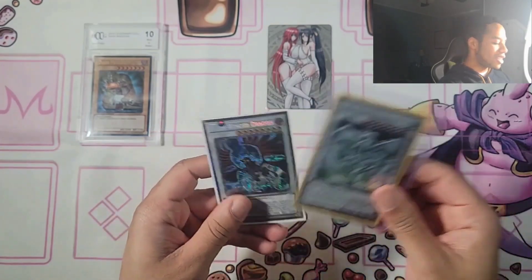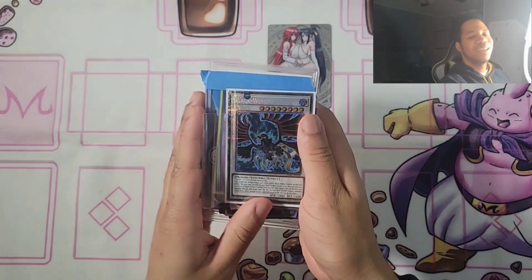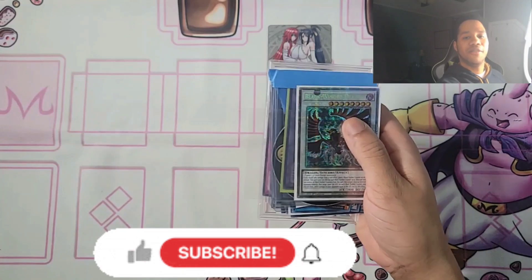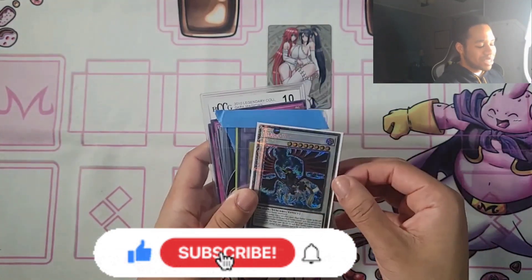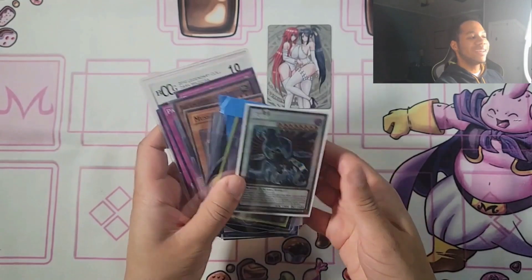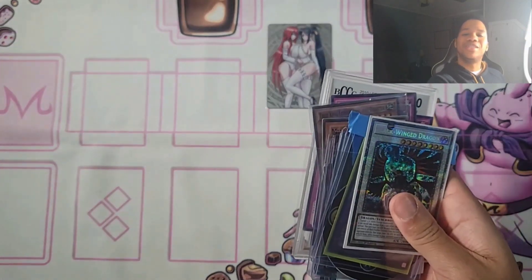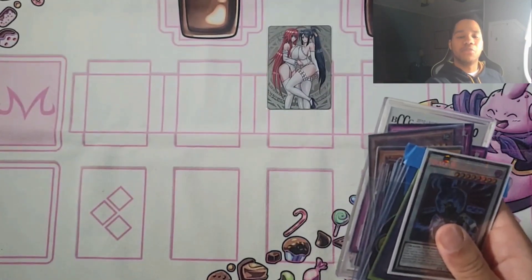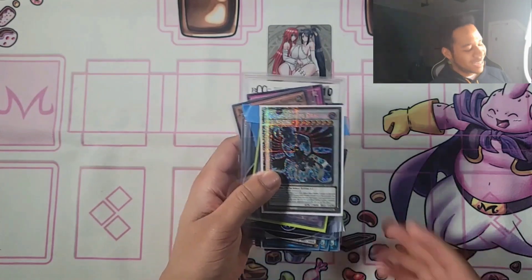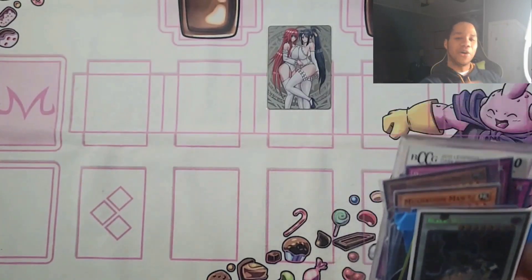I have to show you this right next to the Stardust Dragon — absolutely insane. If you told me I'd be getting these cards this year, I would have said you were crazy. Really happy with everything we got. If you liked the video, make sure to give it a huge like and comment down below what your favorite card was from this mail day. Not including the Stardust, if we just include the mail day, this Blackwinged Dragon Starlight Rare has to be my favorite — look at how it shines. If you're not subscribed, hit that subscribe button and turn on the notification bell. I have a lot of sorting to do — hope you guys have a great rest of your day, and I'll see you in the next video. Peace.